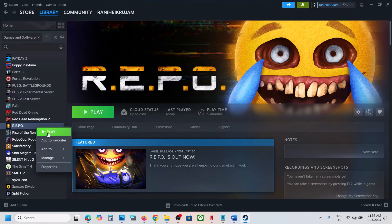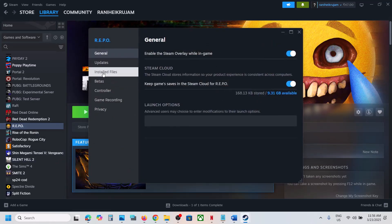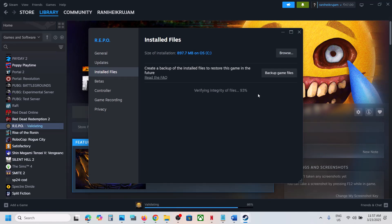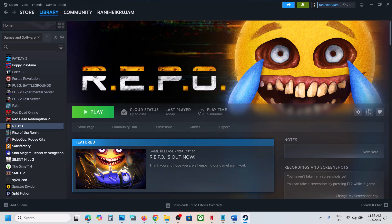The last step is to verify the game files. Right-click on the game, select Properties, go to the Installed Files tab, and click 'Verify integrity of game files.' Once verification is 100% complete, launch the game and check the sound. One of the steps shown in this video should help fix the audio issue. Thank you for your time — please like and subscribe.